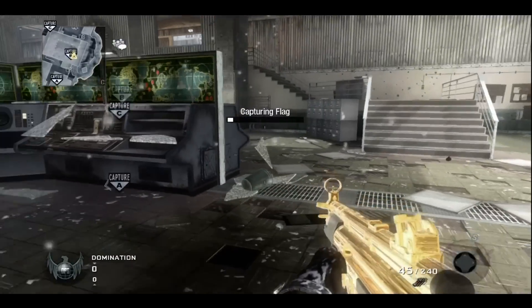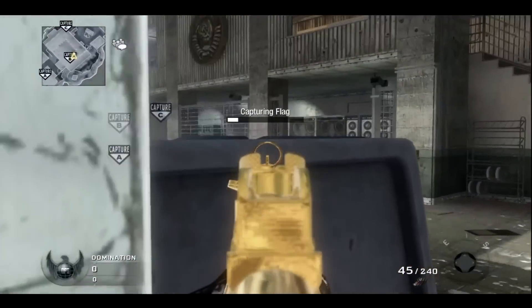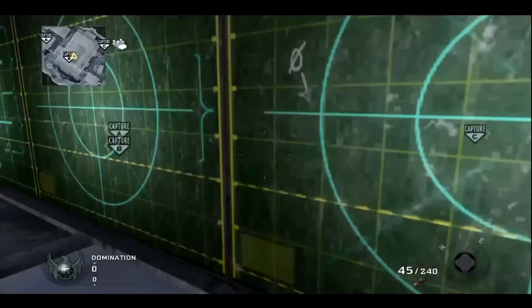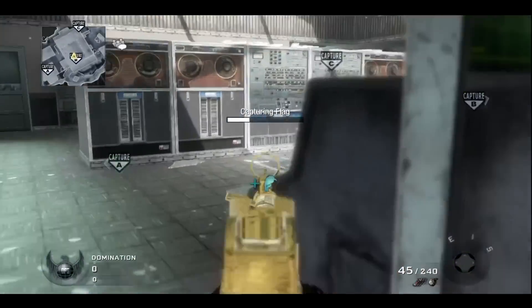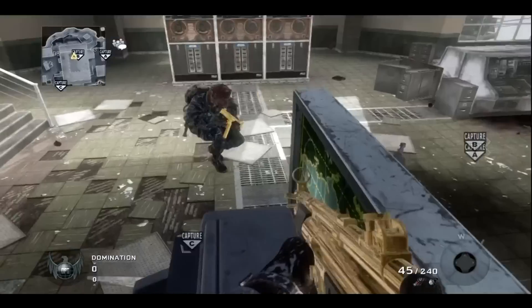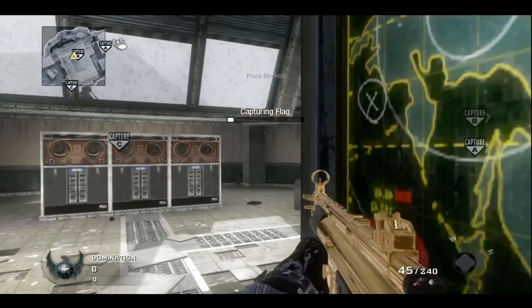Other spots for capping B are the side right here — you can go around there, you can go around the front, you can get on top of the computers right here, you can get on the side right here. One of the useful spots when you have the other spawn is right here, but you gotta be right here — you cannot stand up or anything or it's just not gonna cap.